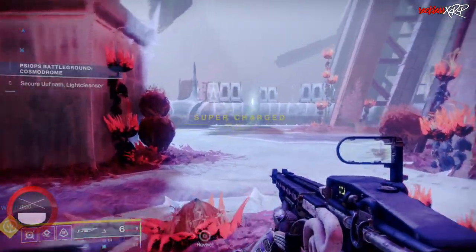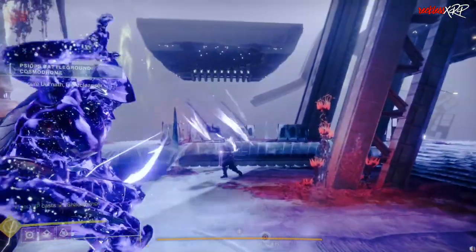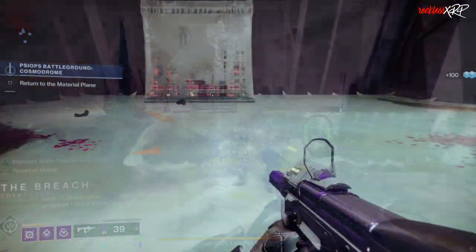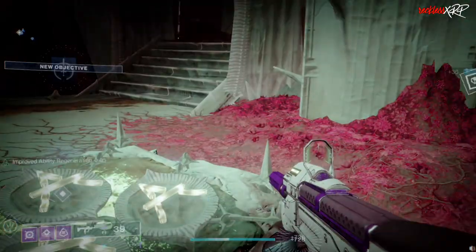Once you get the Cosmodrome, do the mission as you normally would all the way to the very end where you open up the two chests. Once they spawn in, go ahead and open both of them, and then it's a race back to the Divide.